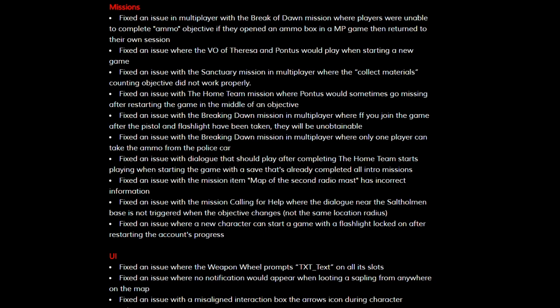They fixed an issue with the mission item of the map of the second radio mast where it has incorrect information. They fixed an issue with the mission 'Calling for Help' where the dialogue near Saltolman base was not triggered when the objective changes. And lastly, they fixed an issue where a new character can start a game with a flashlight locked on after restarting the account's progress.